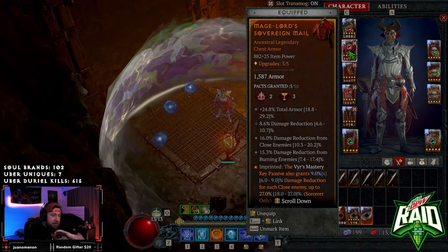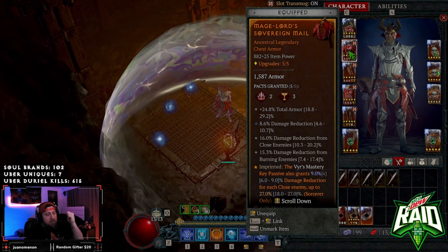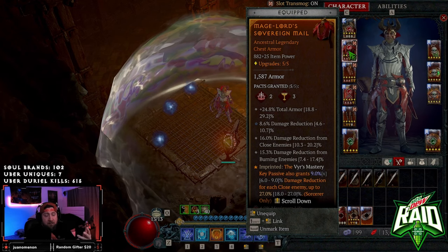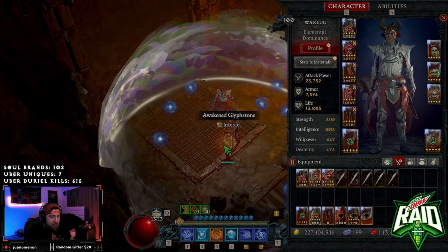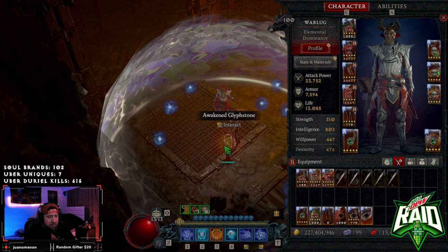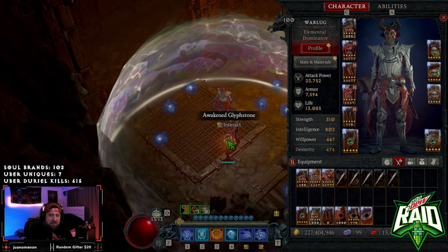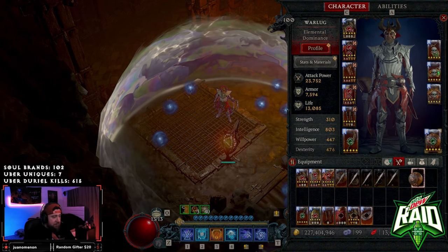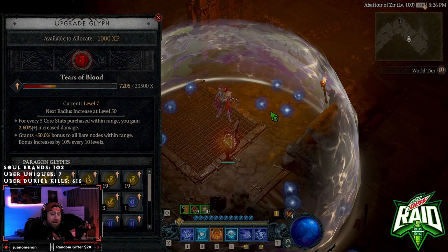Every single one-shot, being hit off screen, everything just one-taps you regardless of how much armor and damage reduction you have on your gear. The other big issue is that the affixes seem to repeat — it's always the same few: Suppression, Fire Enchantment, the volcanic explosion enchantment, Vampiric, and Shock Lance, which is incredibly tough. I don't know if there are just not many monster affixes, but it seems like the same ones over and over. Let me know in the comments if I'm wrong.